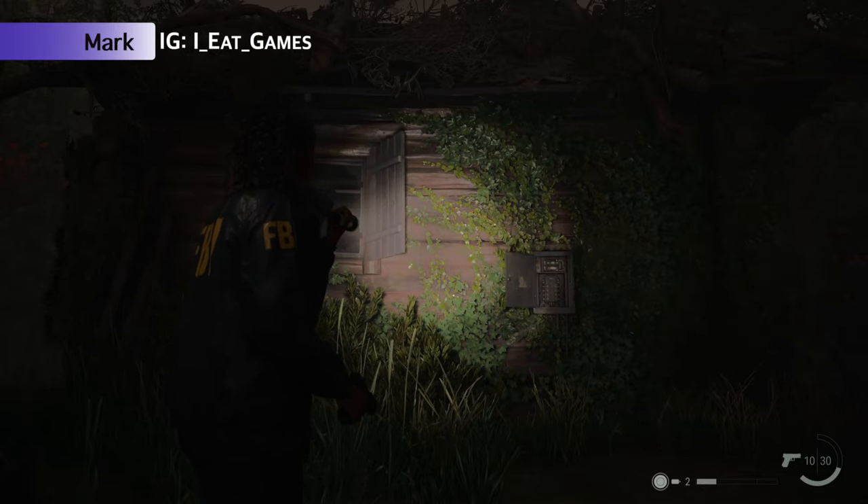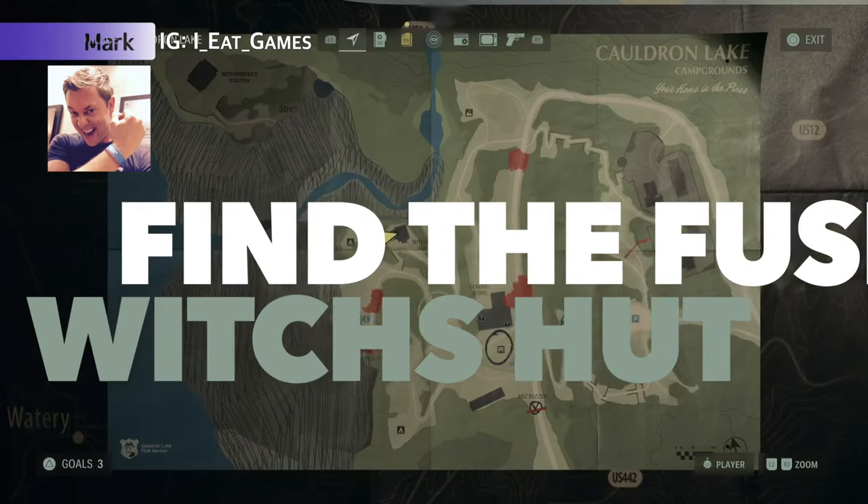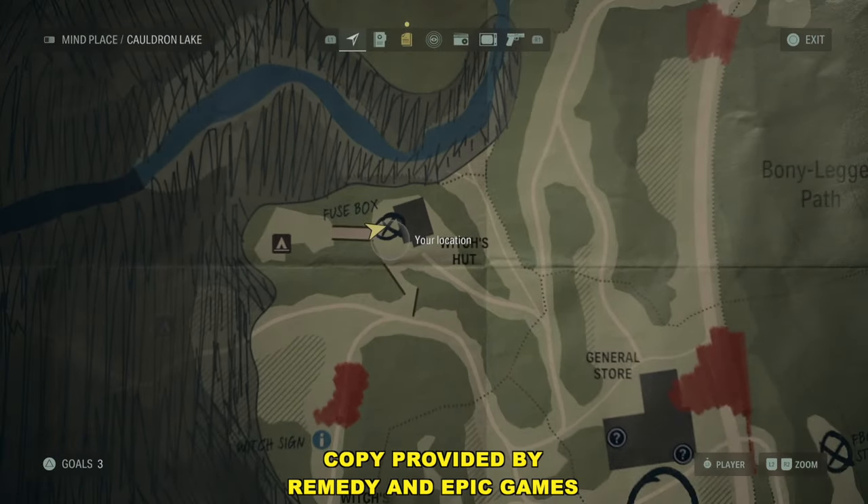Hey, Agents, Mark here, and we are working on the Witch's Hut and we're trying to find the fuse somewhere around here. Let me go ahead and pull up the map so we can make sure we're all on the same page.